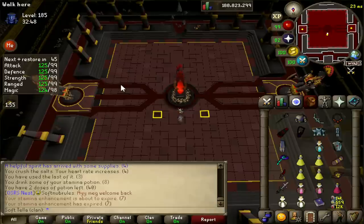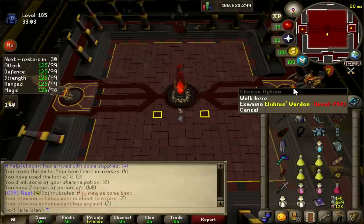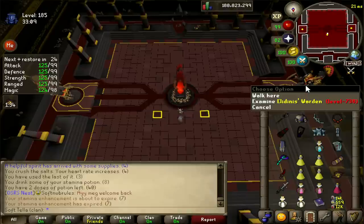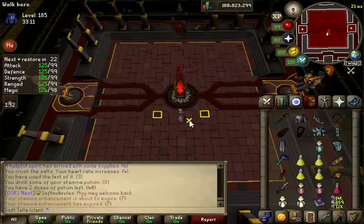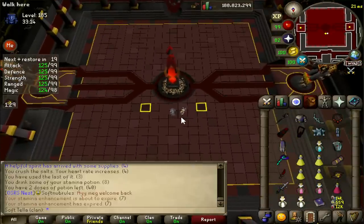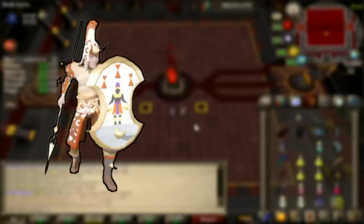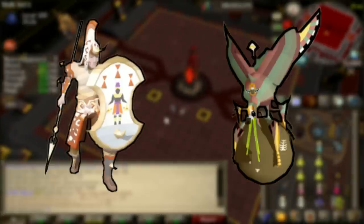That is all there is to the obelisk phase — you attack the obelisk, and until it dies the wardens will cycle. The warden choice does matter: on P3, the warden you tank decides your final boss. If you tank the warden on the left, you'll get Zabak and Barbar. If you tank the warden on the right, you'll get Arca and Kefri.